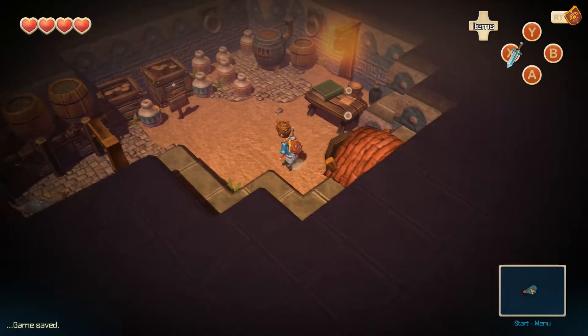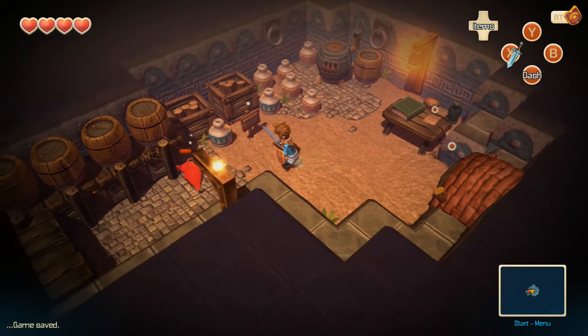Greatfish Cave — entrance blocked by an earthquake. I'm sure I'll unlock it at some other point. Let's see what's in here. Is there a chest in here? No, but there's a freaking giant rat!